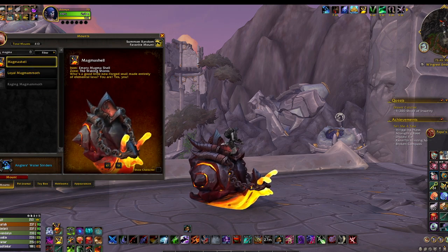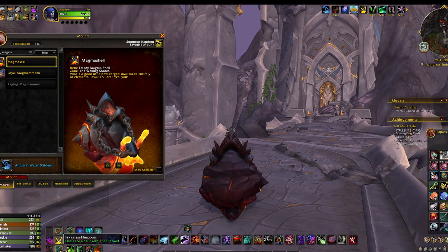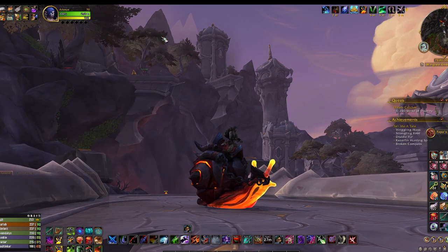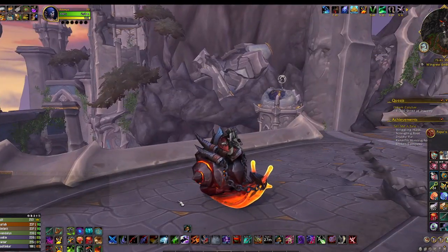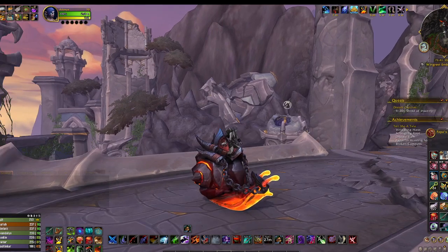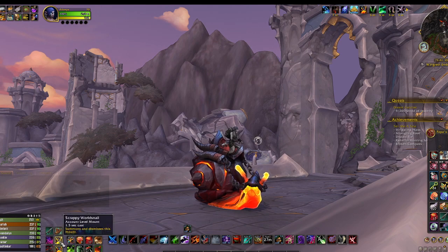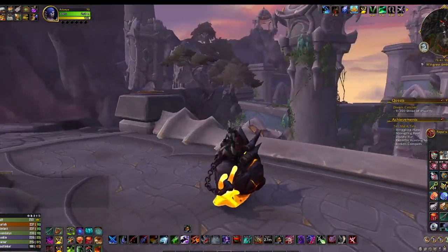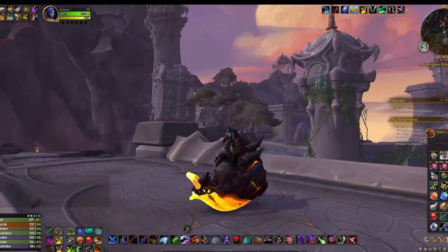I'm finding a good spot to park and compare them side by side. Yeah, it looks like it's a darker version — a color variation, but otherwise the same decoration and everything else. That's the Magma Snail that I just got, and this is the Scrappy World Snail which is lighter. Cool — I accomplished a thing!